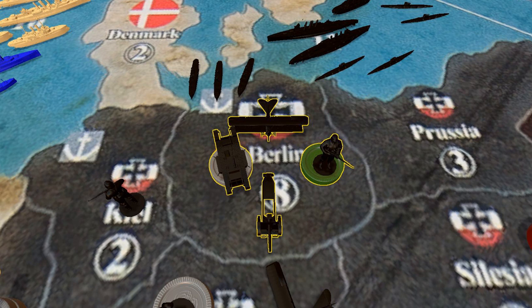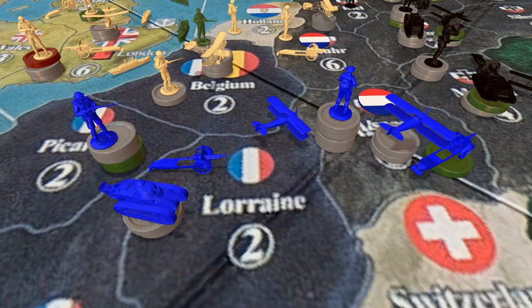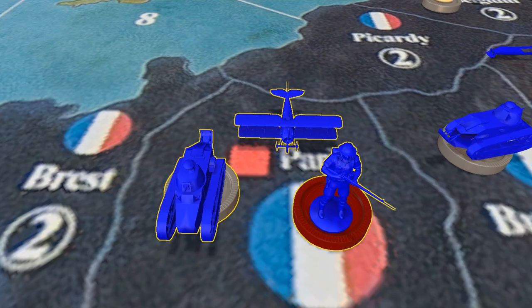On to the French: they grab some tanks, infantry, and air power, and move to reinforce southern France. The French are now defending the south while the British defend the north. They're not going to attack this turn, instead building up forces along the front. They also send reinforcements into the Middle East to help the British hit the Ottomans from the rear. They place their new forces in Paris.